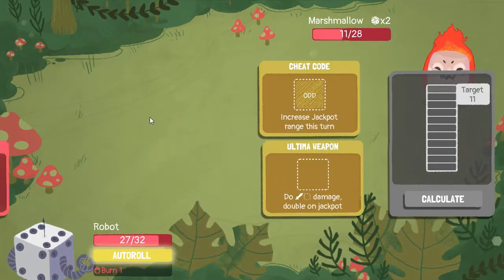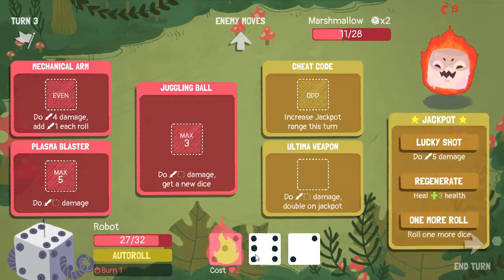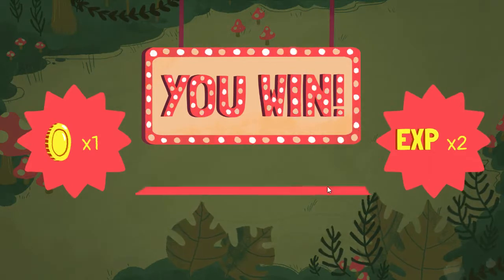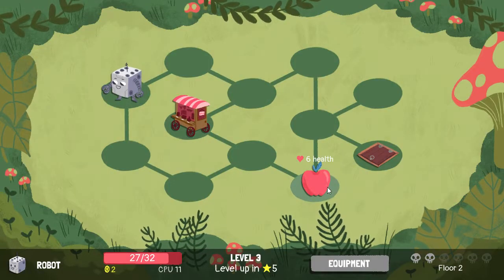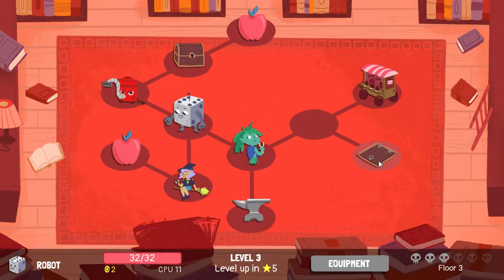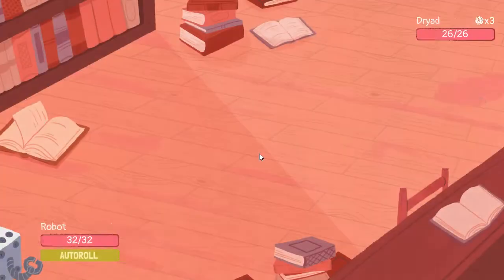I know ultima weapon is the smarter choice, but on these turns that item is just beast. Next floor we've got the dryad, the sorceress, and the vacuum. Let's take on the dryad so we can get that upgrade spot.